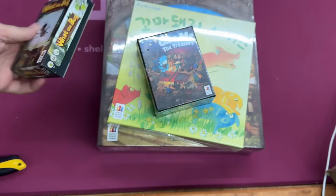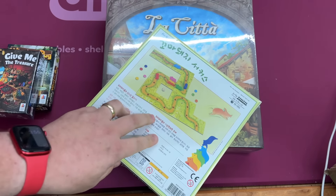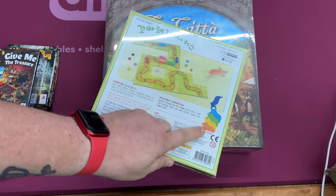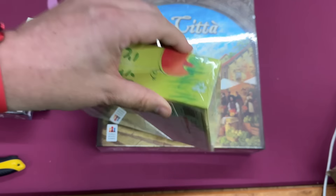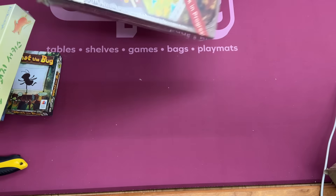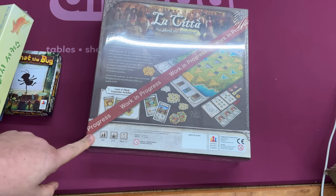This one has a box stuck on a box. I'm actually not sure how to open this one. That is how you open it — open that secret side panel. What could it be? Oh, it's the new version of La Cheetah.